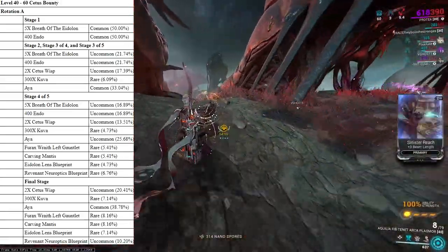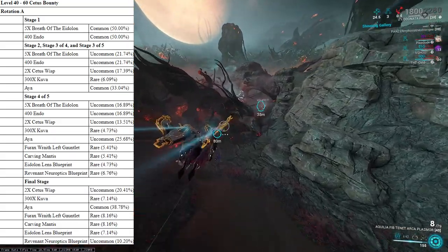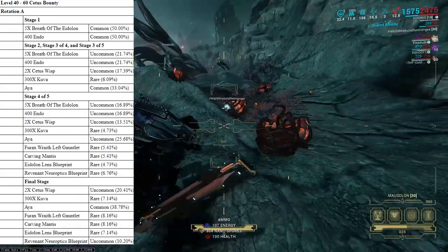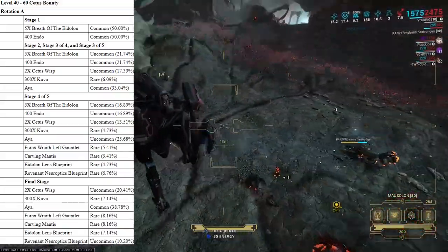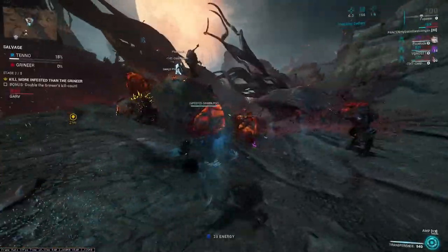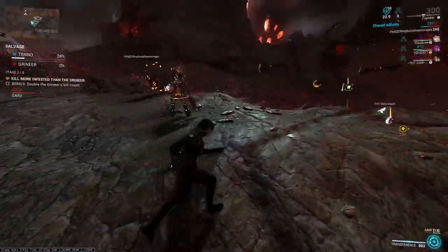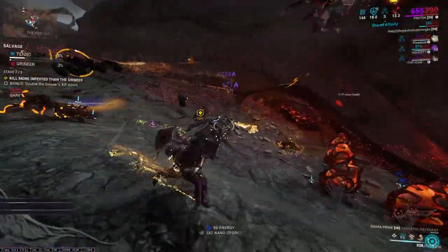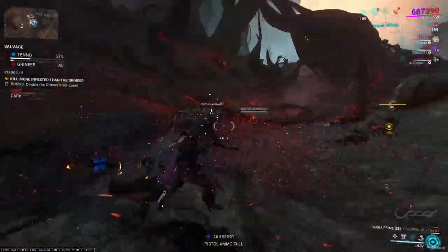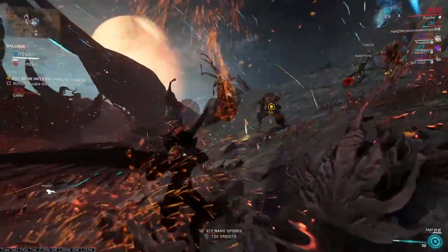Overall, Cetus Bounties are good to get Aya, but I wouldn't say they're really the best Aya drop chance, especially if you get some of the slower Cetus Bounties. Cetus is one of the larger open worlds, so in general it just takes a little bit more time to travel. So if you don't have an Archwing, you definitely probably don't want to run these missions for Aya. That said, if you need to get some open world standing on Cetus, it's a great idea to run Cetus Bounties — you'll get some Aya, you'll get some standing, and a large variety of random loot.